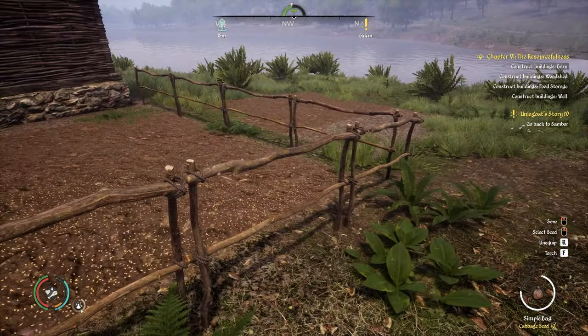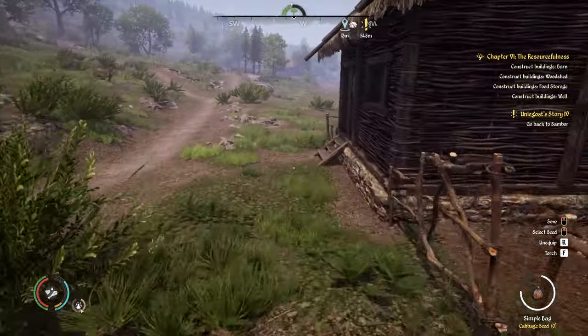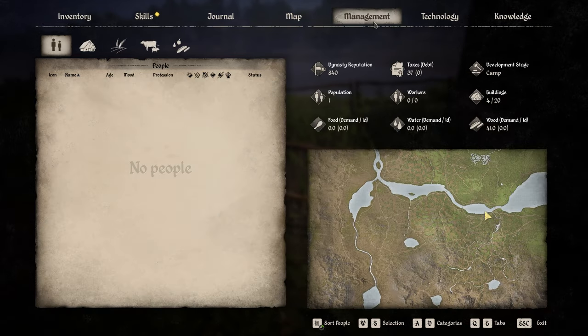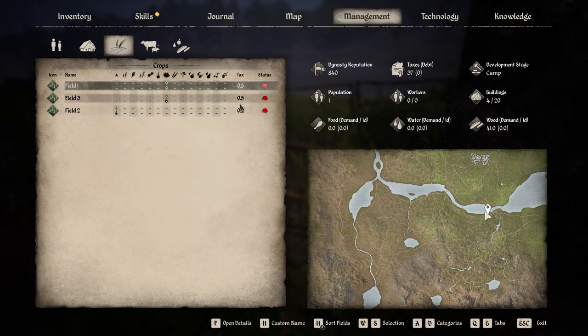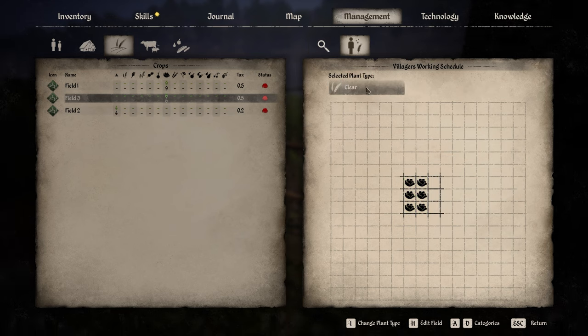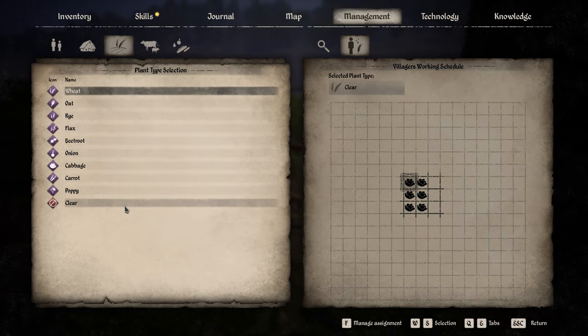I now have a few different fields growing. Going into the management section and clicking the fields icon shows different stats for each field — tax, how much of each crop is growing, and the field's location on the map. Double-clicking on a field gives full stats: plants, growth, ready for harvest, fertilized, plowed, unplowed land, and whether there's a barn nearby. Later you'll also be able to set villager working schedules from this screen.